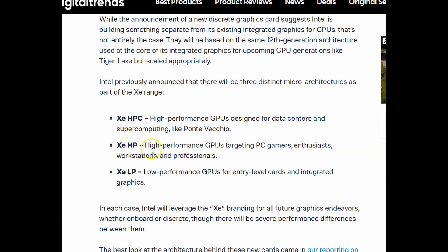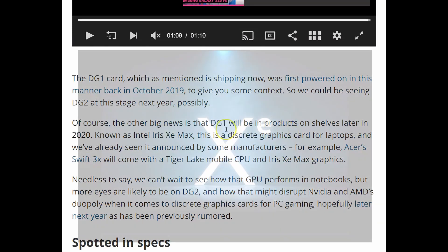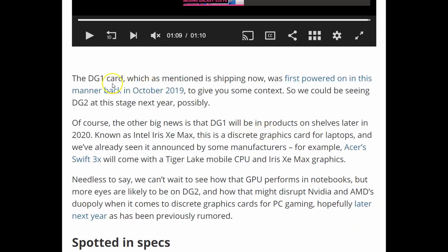If they can really compete with the RTX 3070, it's gonna be awesome. The DG1, the first generation, is already shipping. It was first powered on in October 2019. So when can we expect to see the DG2 in the market? If it was powered on in October 2019 and they're starting to ship DG1 now in basically November 2020, I'd say give it a year — so maybe November 2021 is when they'll release this second generation XE Intel card.